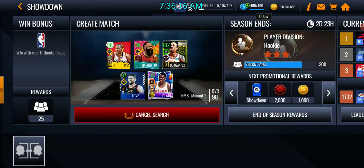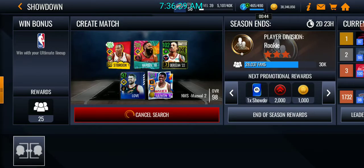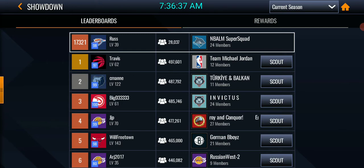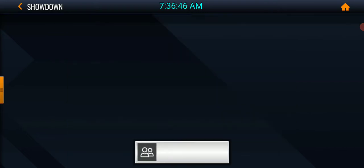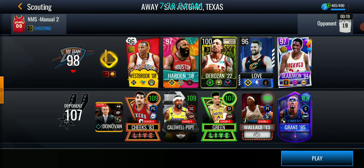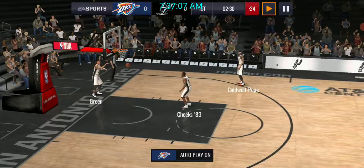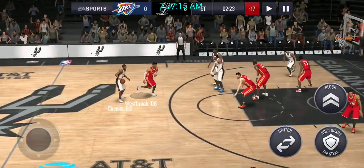In that lineup you've got Westbrook, James Harden, DeRozan, George Gervin, Kevin Love, and Akima Lodge. That George Gervin is awesome — if anybody is planning on getting him, trust me, you will not regret it. I might actually make a review on him just to show how good that card is. Now we're facing a 107 overall team — this is why I don't like showdown matchmaking. We can't complain though; let's see how good he can do.